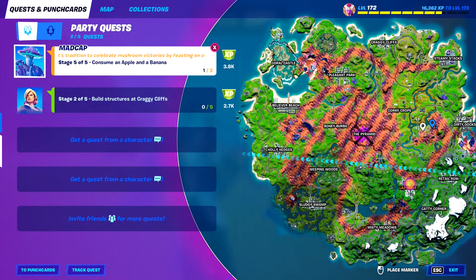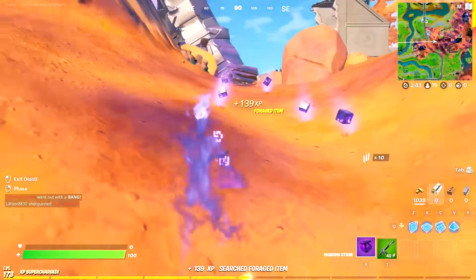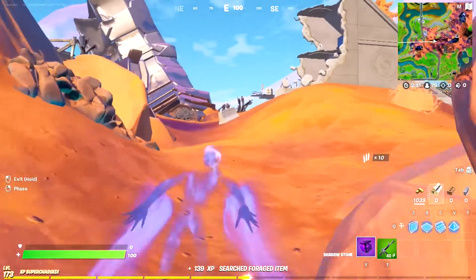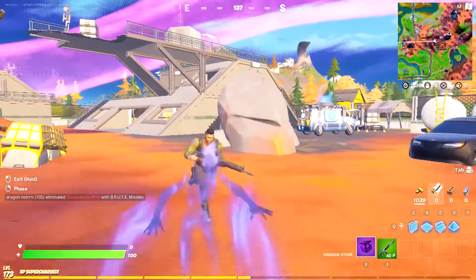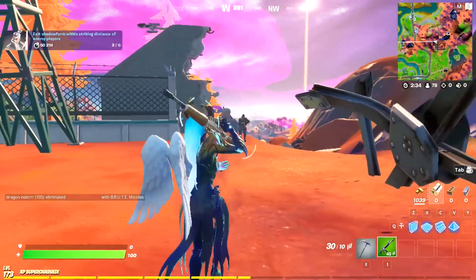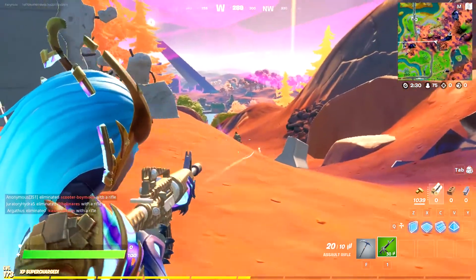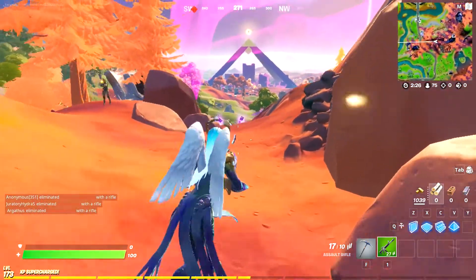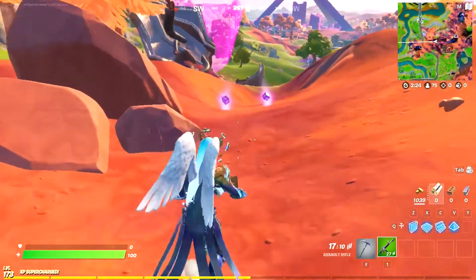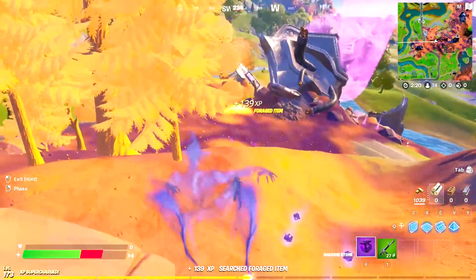The second one is exit shadow form within striking distance of an enemy player. It starts at 1, then you have to do it for 6, and then on to 20. I did find it was very easy to go to the place where Dirty Docks is — that sort of crash site there. The consume cubes are at the crash site, so make sure you land there. And the paper bombs, there's always a few scattered around there too.